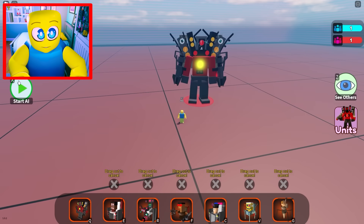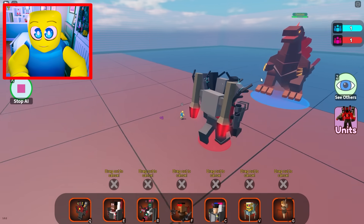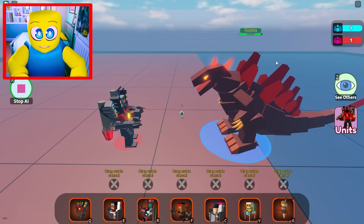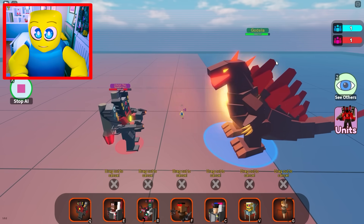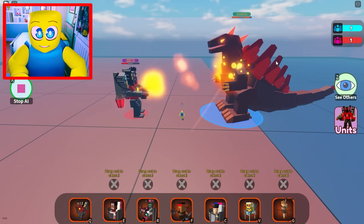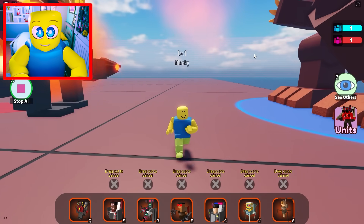The third strongest unit is the Infected Titan Speakerman Mark II, who I totally forgot to add. He has a lot of HP — but yeah, poor, poor Infected Titan Speakerman.